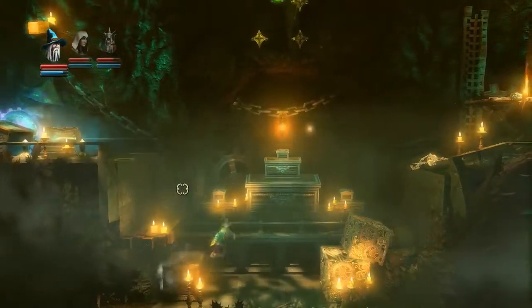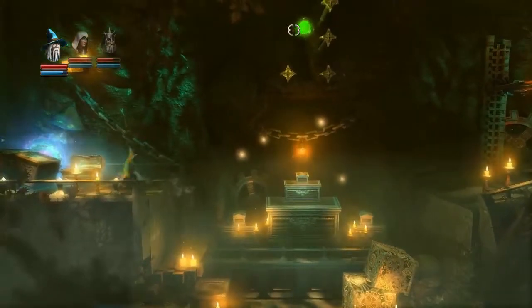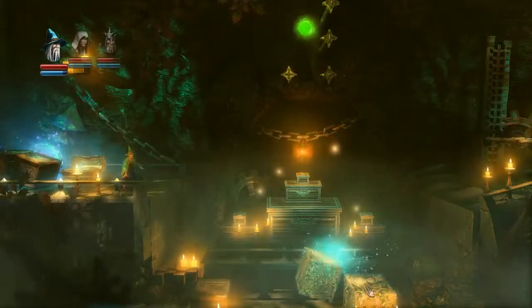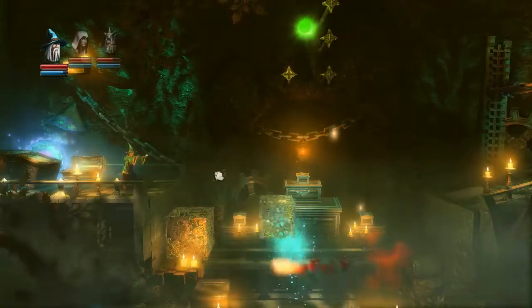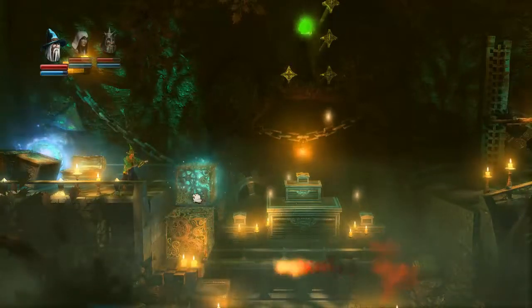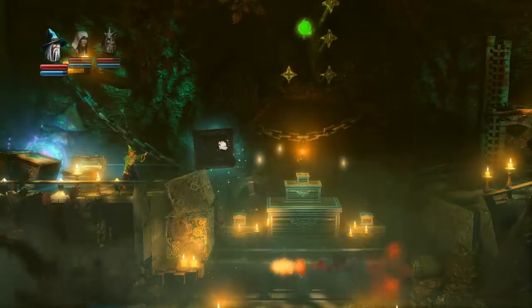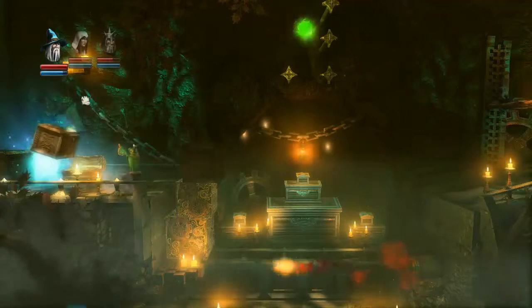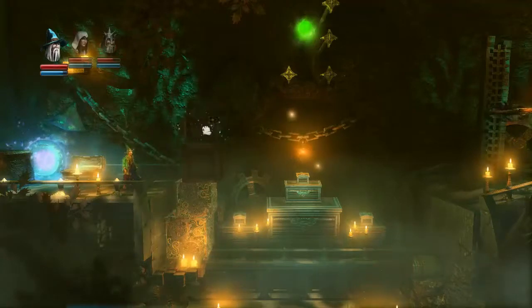Now to actually get this potion way up there, you need to be pretty determined. We're going to use a lot of crates to build a little tower up there. The thief can't actually hang on to any of those poles because they're not made of wood. So we do need to make a little tower and kind of just balance it, then carefully climb up and jump across.